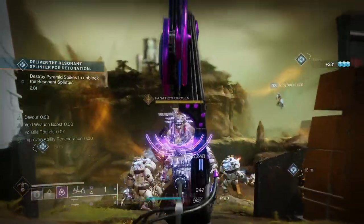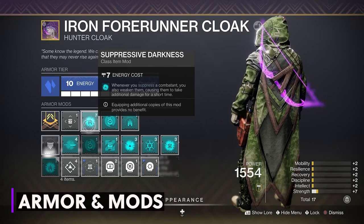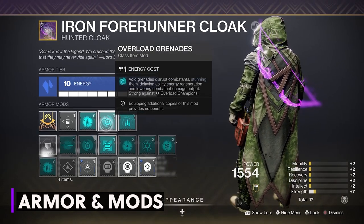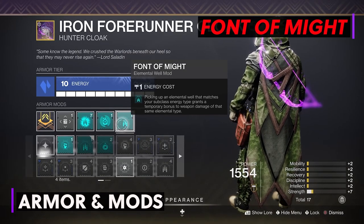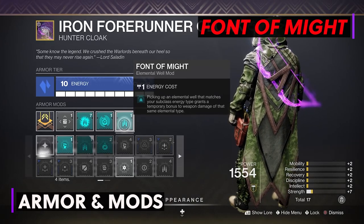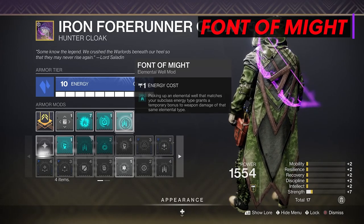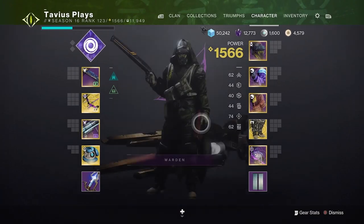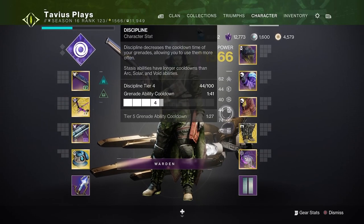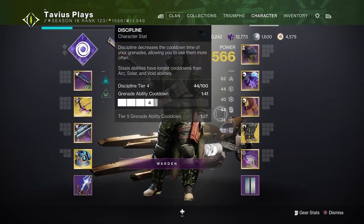For our class item we have Suppressive Darkness from the seasonal artifact: whenever you suppress a combatant you also weaken them. So our grenades will also weaken targets, making them easier to kill with Lemon Arc. Then we have Overload Grenades for overload champions, and Font of Might: picking up void elemental wells grants a temporary bonus to weapon damage of the same elemental type, powering up Lemon Arc for 10 seconds. You can also power up a void heavy weapon like rockets, linear fusion, or sword. On my stats I try to keep it pretty even for super, grenade, and melee, since I'll be using my smoke bomb to weaken and grenade to suppress and weaken, then finish with Lemon Arc and get those elemental wells.